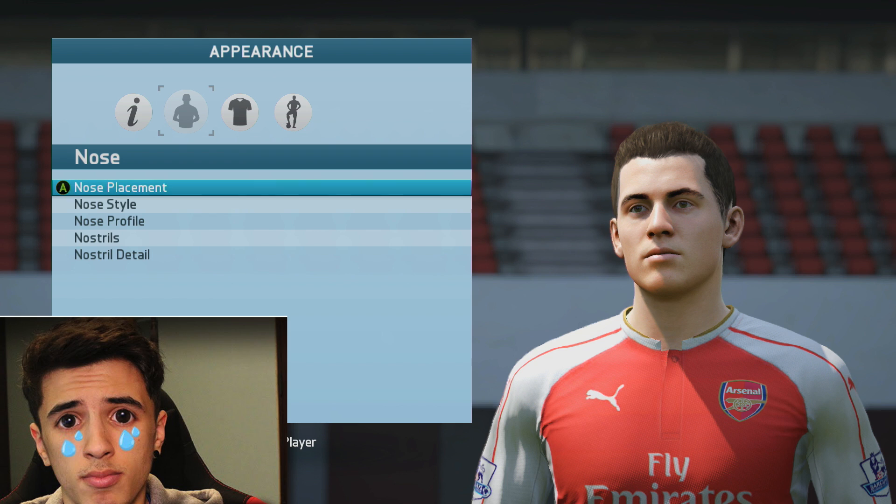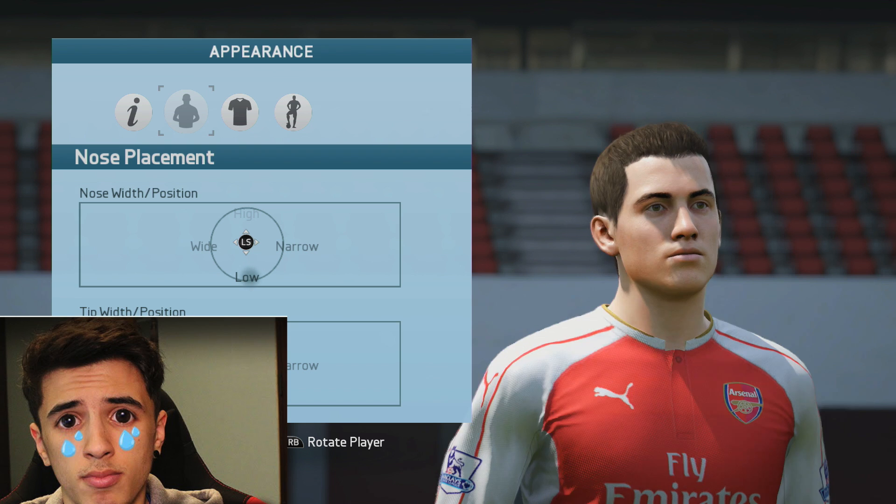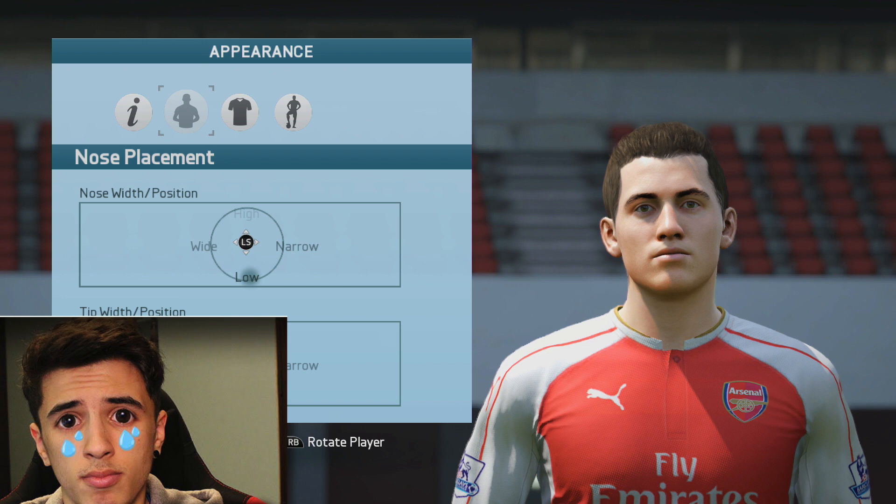Now we are on his nose. Let's go with the nose placement. He's got quite a — I'd say his nose is quite far down his face. So we'll put him down with a low nose. His nose isn't that big, but I'd say it's a bit wider than what it shows. Oh wait, maybe not that wide — I'm thinking on the nostril part. But yeah, he's actually got quite a high up little tip. Not too far though. That's his nose.